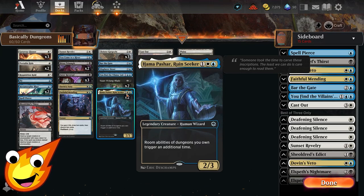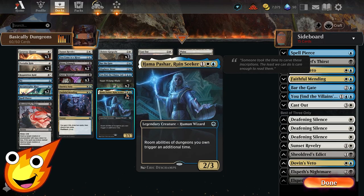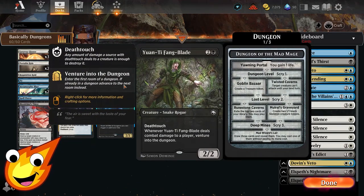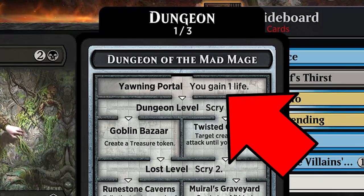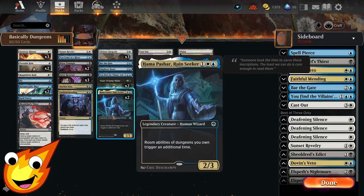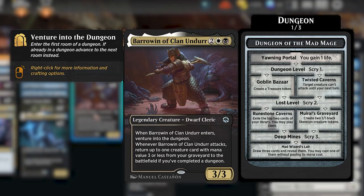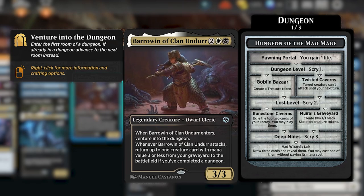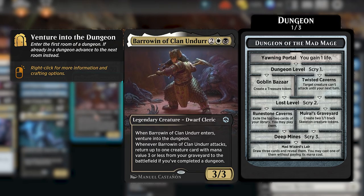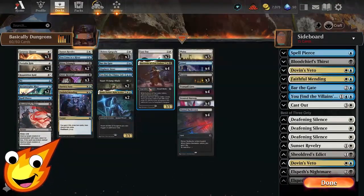In the three-drop slot we also have Hamapashar, Ruin Seeker — a three-mana legendary Human Wizard whose ability lets us trigger dungeons we own an additional time. So anytime we venture into a dungeon, we hit the same room twice. For example, if we hit Yawning Portal at the top, we gain two life instead of one. In the four-drop slot, Barrowin of Clan Udar is a 3/3 Dwarf Cleric — when it enters you venture into a dungeon, and whenever the clan attacks, you can return a creature with mana value three or less from your graveyard to the battlefield, as long as you've completed a dungeon.